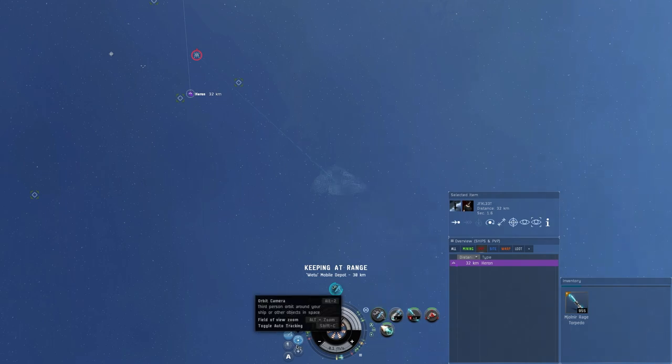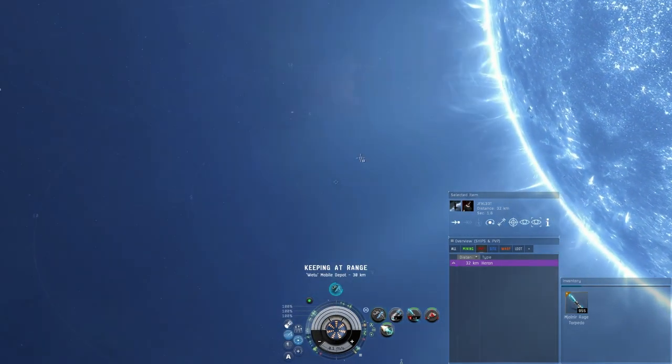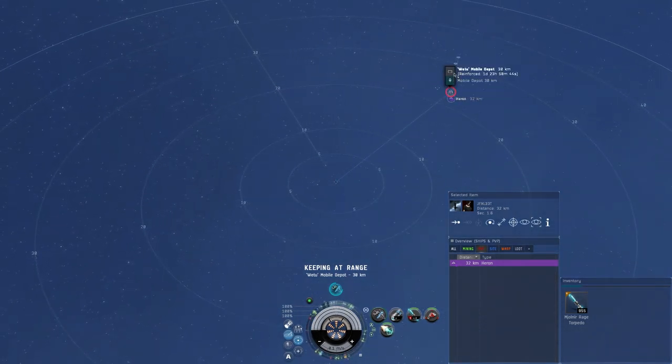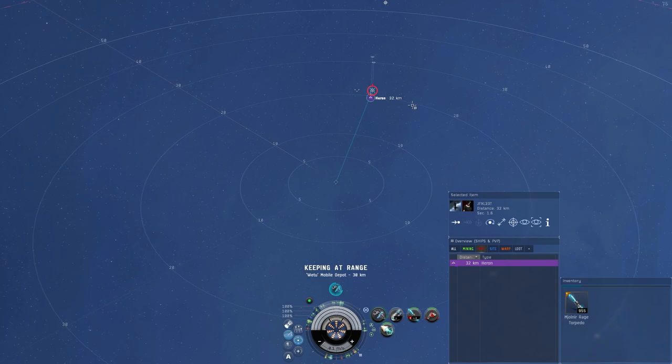As you can see here, I am cloaked in a Purifier, 30k from a WH2 that we reinforced during testing - this is essentially acting as the node that would be on a data or relic site. I have my alt out here in a Heron. Most people flying alphas in a Heron, Buzzard, or Astro aren't putting modules toward tank, so she's running a micro warp drive which brings her signature radius from 40 all the way up to 240. She is currently 2,500 away from the WH2 as well.